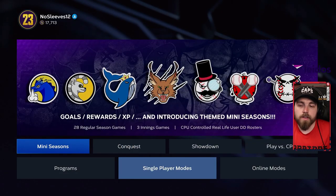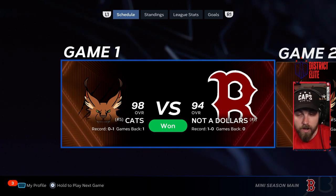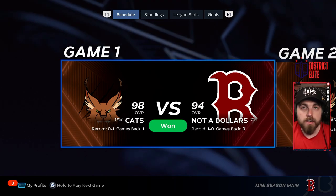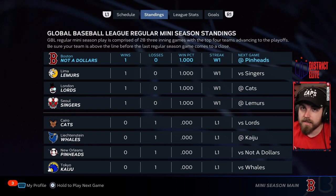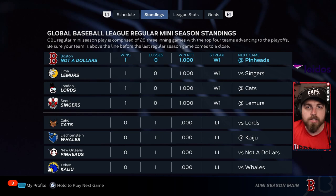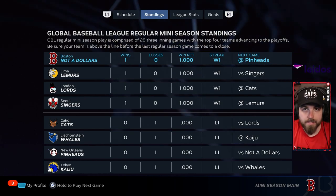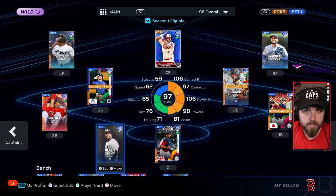For egg number two, go to Mini Seasons and choose Classic mode. To get this egg you have to beat four separate teams. There's been some confusion — some say just win four games, others say you need teams from different continents. To play it safe, make sure you're playing teams on different continents: only play one of the Seoul Souls or Tokyo Kaiju, and only one of the London Lords or Lichtenstein Whales. That completes the program and gets you Reggie Jackson.